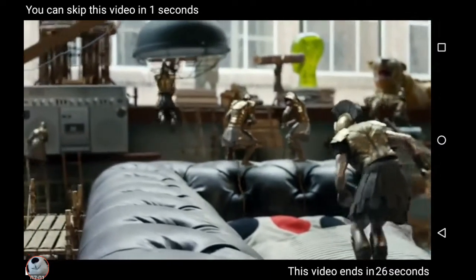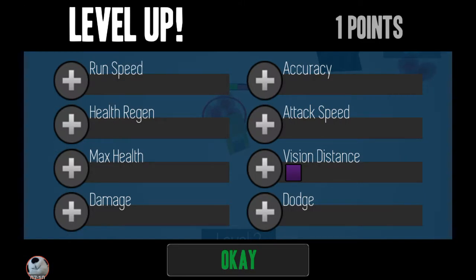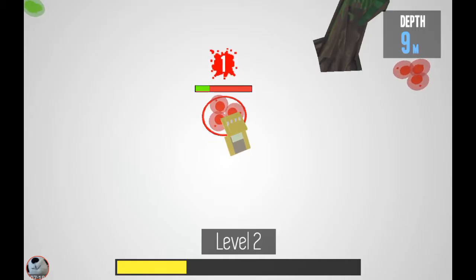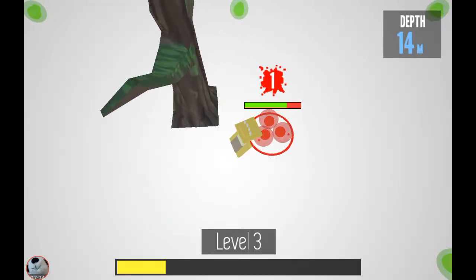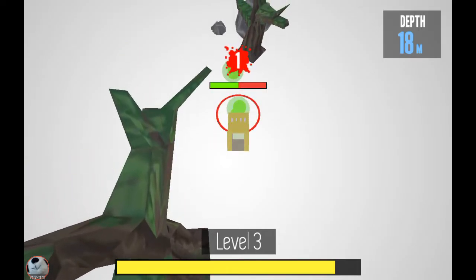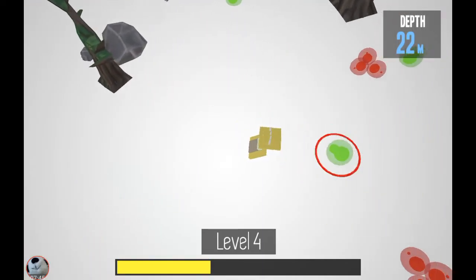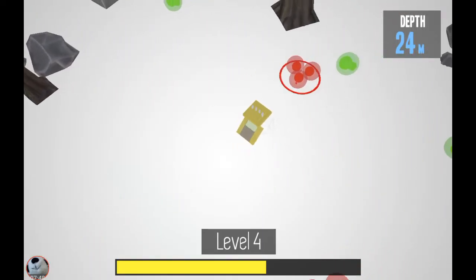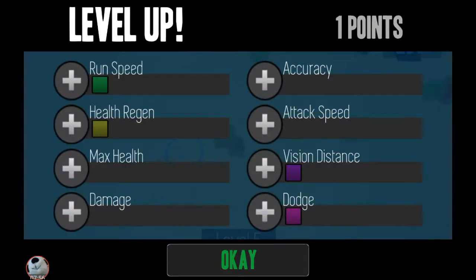Already an ad? Really? I expected more from you. What's dodge do? Do I turn into Doge? Okay, round speed — I did that quick before I got another ad. Soon I'm gonna be the most overpowered person in the world. Let's do health regeneration, and then damage.